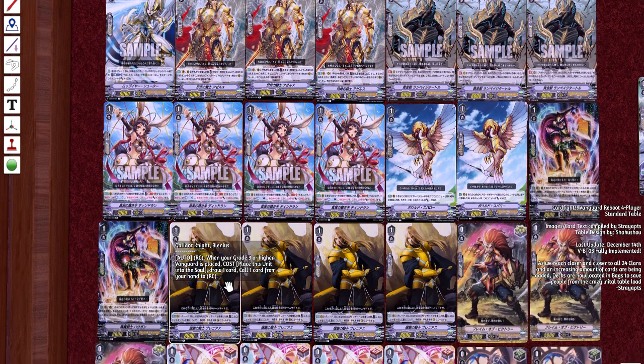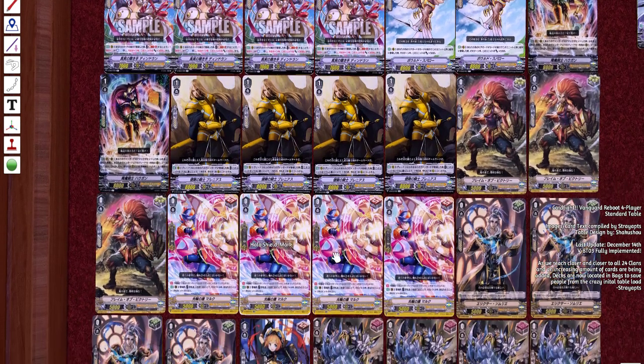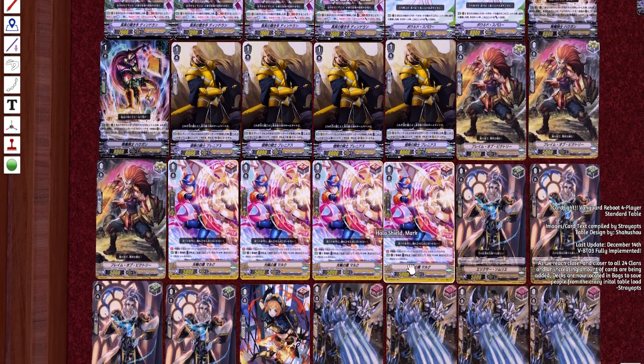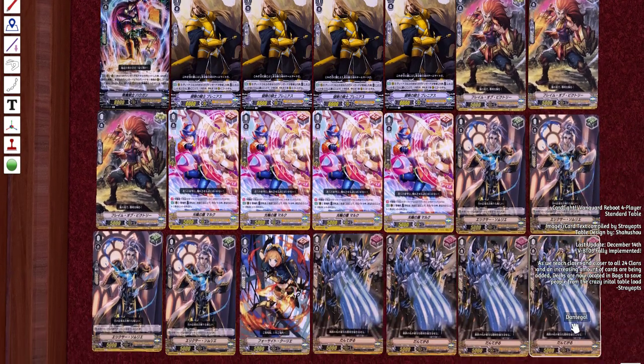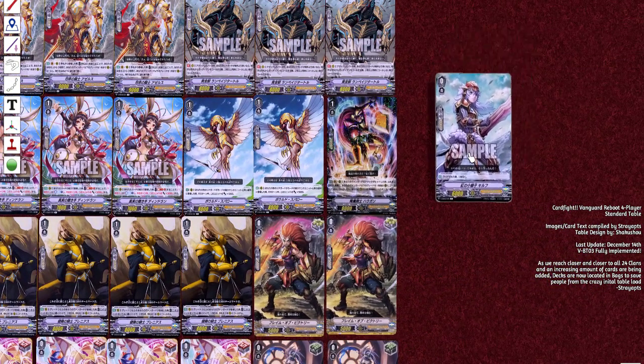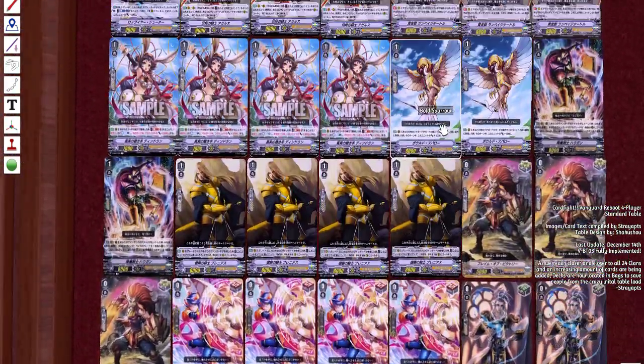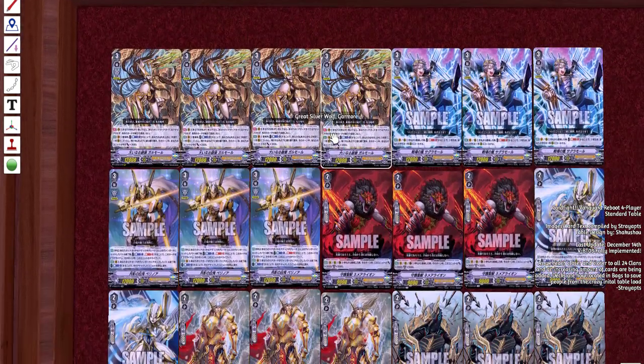This is where I veer off her path. We're running three crits, a total of five draws including four perfect guards, four heals, and four front triggers — and these front triggers are just the better art, sorry Raven, get wrecked. We're also running the only starter there is — trash starter, get out of here. So yeah, this is my Garmore deck profile.